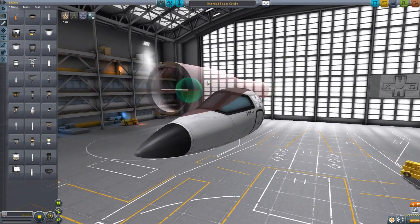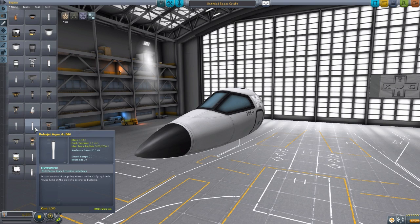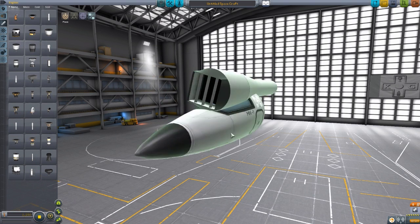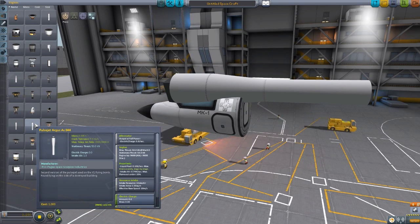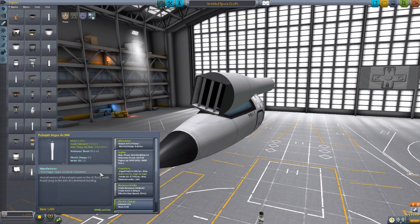The next engine on offer is the AS044, the next step up from the AS014. This was the later model of the pulsejet put on the V1 flying bomb, and rather than the circular air intake, it has a square air intake — but beyond that, pretty much a carbon copy of the previous engine, though with a bit more power. It has 50 kilonewtons of thrust and an engine ISP of 9600. With that increased power comes additional propellant use — it drains 0.106 liquid fuel per second and requires an air intake of 0.744 per second. Still a pretty efficient engine, and for that 20 kilonewtons of extra thrust, that's a pretty fair use of liquid fuel.